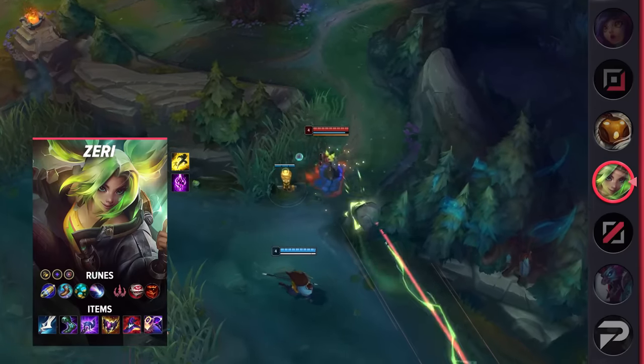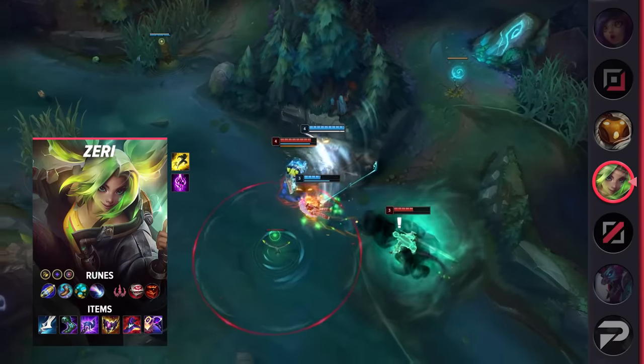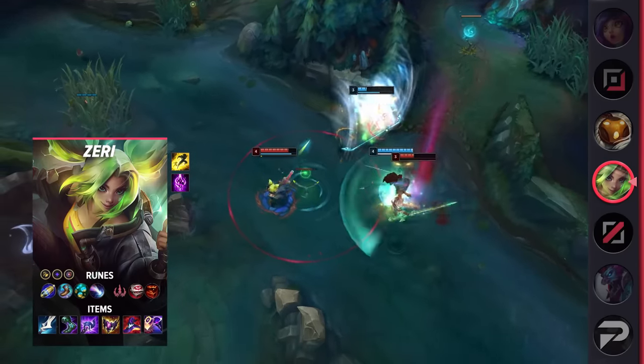For items, build Manamune, Sorcerer's Shoes, Luden's Echo, Shadowflame, Rabadon's Deathcap, and either Void Staff or Mejai's. If you're winning hard early, you can build Mejai's earlier.